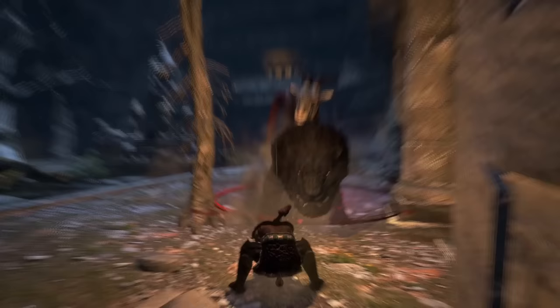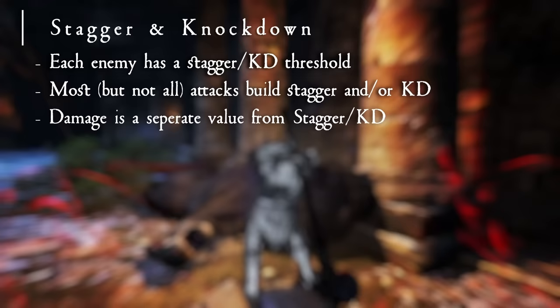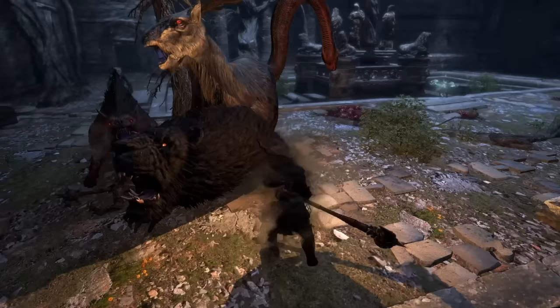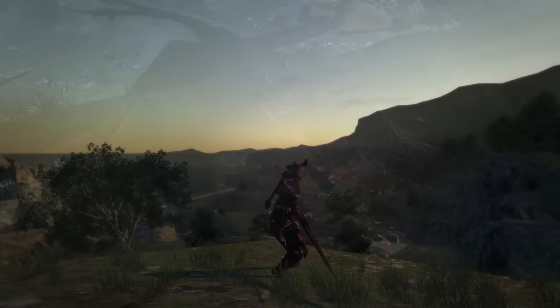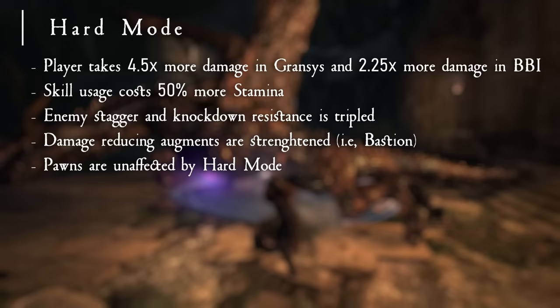Now why is stagger and knockdown so important? Each enemy has its own stagger and knockdown threshold, and each attack has its own stagger and knockdown value assigned to it. When an enemy's stagger threshold has been reached, they will stagger; when their knockdown threshold has been reached, they will be knocked over. Stagger interrupts an enemy's animation, while knockdown puts them in a vulnerable state that gives you and your party a nice safe damage window. Most enemies in the game take two times more damage when they are knocked down. Warrior excels in a party, as it can easily knock down enemies for your team, giving you all a safe damage window and a hefty damage boost. On hard mode, enemies have three times stagger and knockdown resistances.